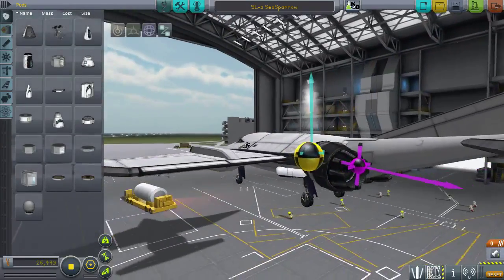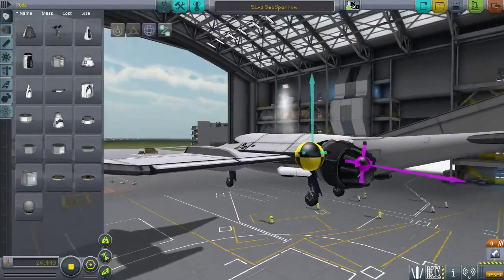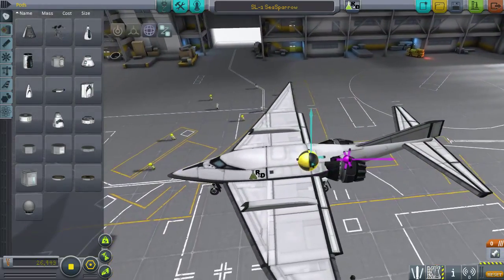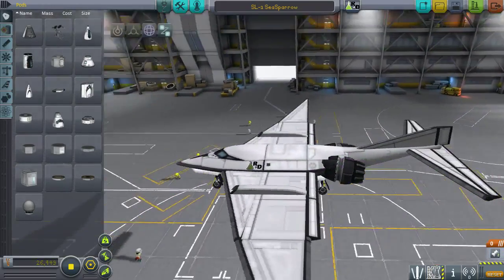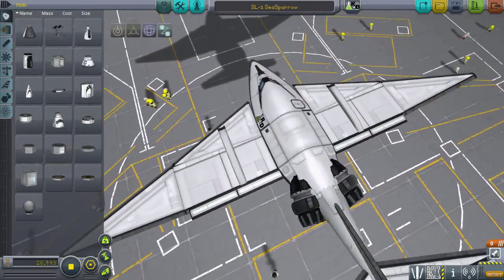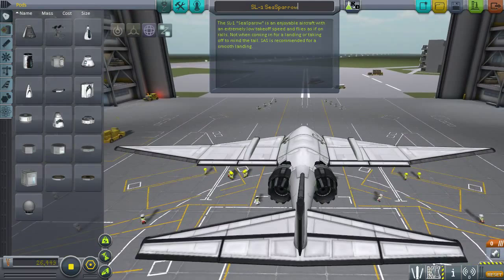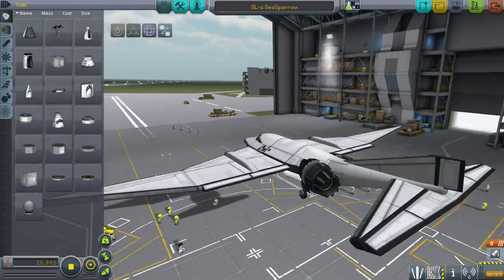I'm here to review a plane — well, more than one plane. This was created by Robert Hammond, and I think the engines are slightly angled inwards, which is slightly less efficient. Low takeoff speed and flies as if on rails. Note that when coming in for a landing or taking off, mind the tail. SAS is recommended for a smooth landing.